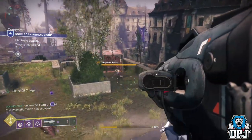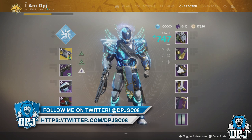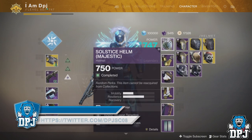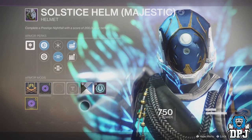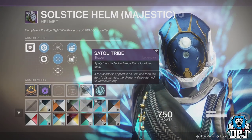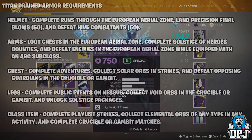So what we'll do now is move on to the Titan and the tips and tricks I used here. Now a lot of the requirements are the same as I've covered on my Hunter, so I won't bother mentioning them. I've completed this, I just haven't applied the masterwork yet, as you can see. But the shader I'm using here is called Satua Tribe - I've claimed the shader. I do apply it to a lot of my weapons. But let's start with the Titan's drained armor requirements.